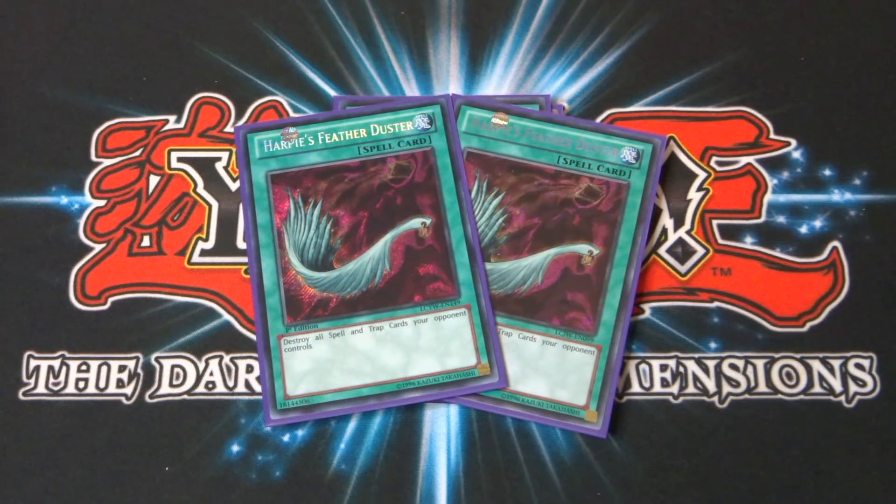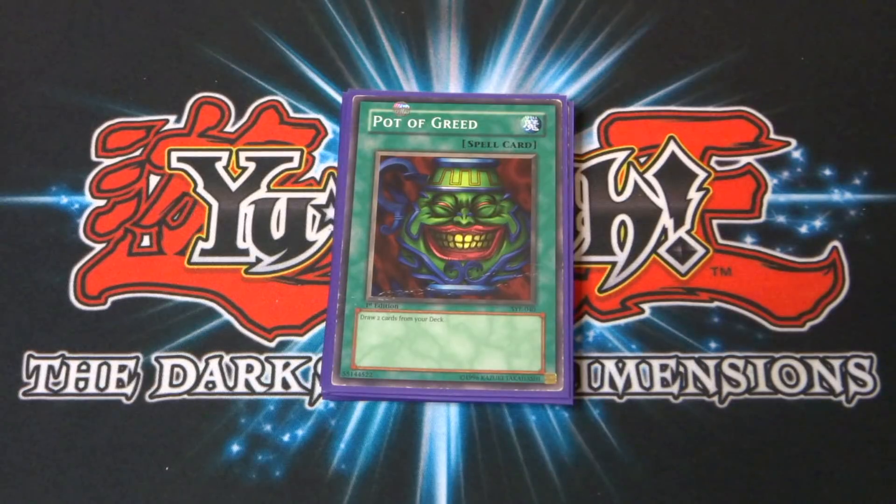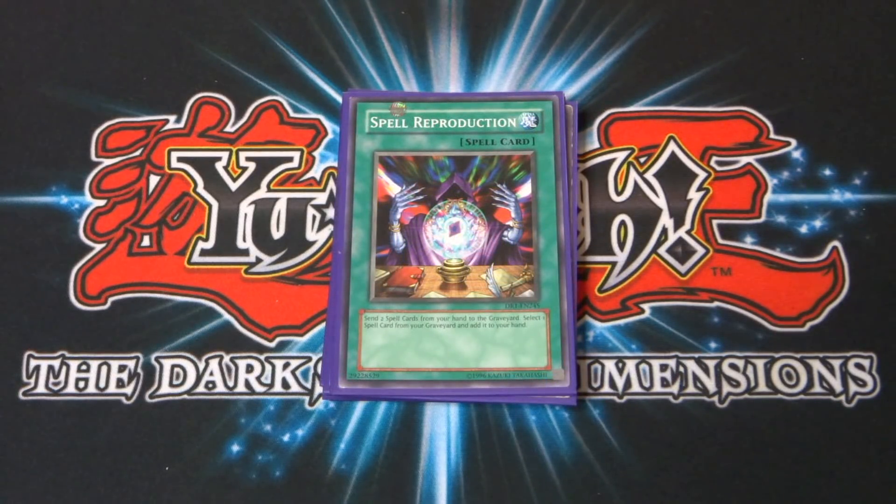Next up is probably one of the best cards in my deck — Harpy's Featherduster — you destroy all spell and trap cards your opponent controls, which is absolutely devastating in character deck duels. Then the staples: one copy of Monster Reborn and one copy of Pot of Greed for more draw power. Final spell is Spell Reproduction: send two spell cards from your hand to the graveyard, then select one spell card from your graveyard and add it to your hand. So if you've used both Elegant Egotists and need another, or want to grab back Harpy's Featherduster, Spell Reproduction has you covered.